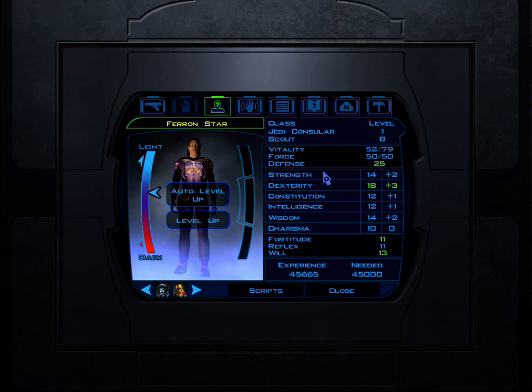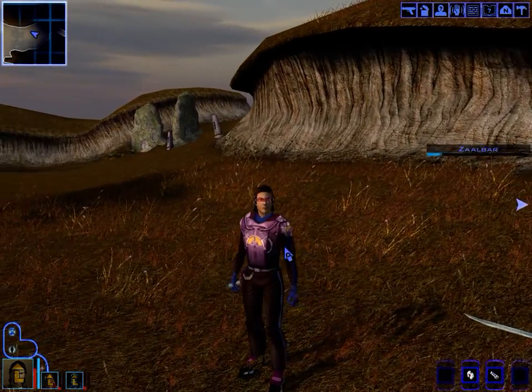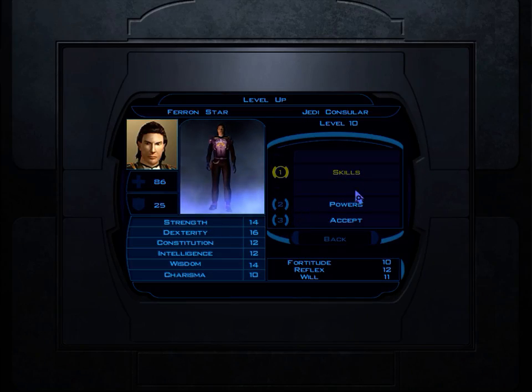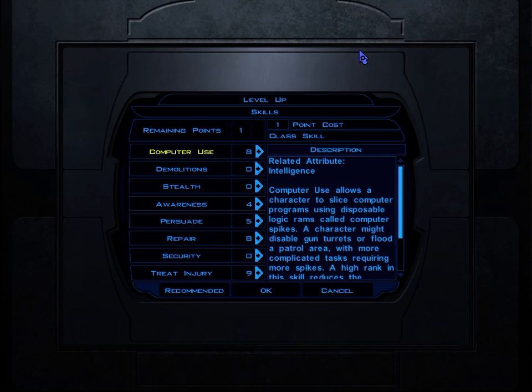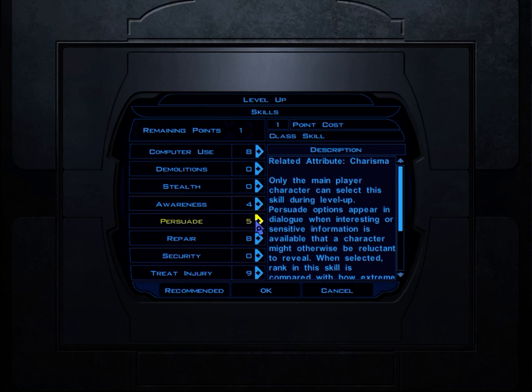Welcome back everybody to Let's Play Star Wars Knights of the Old Republic. When last we left off we had solved a murder mystery, and in so doing we leveled up. Now we will be a level 2 Jedi Consular. It says level 10 because it combines our levels - that's how 3rd edition D&D stuff works, and Star Wars is based on 3rd edition. We only get our Jedi Consular level from now on, which is why we only get one skill point from now on, which is pretty crappy.